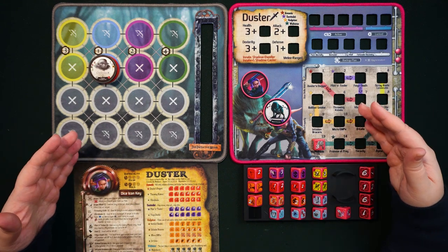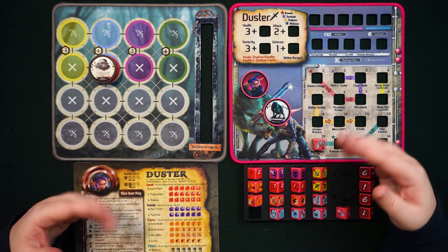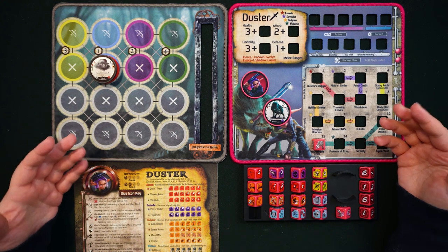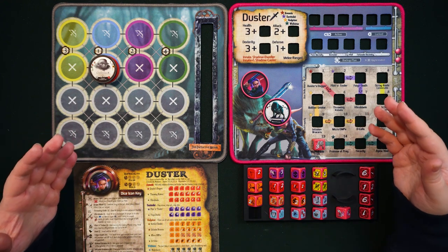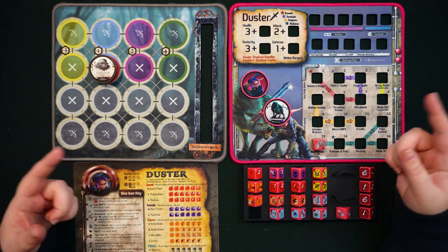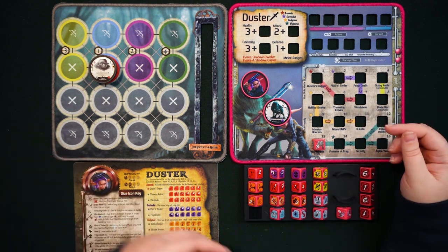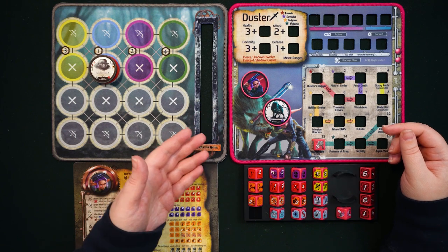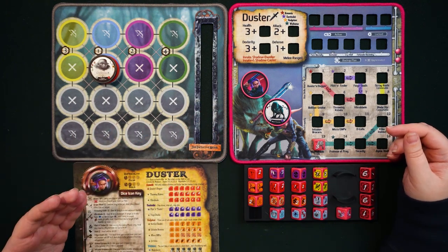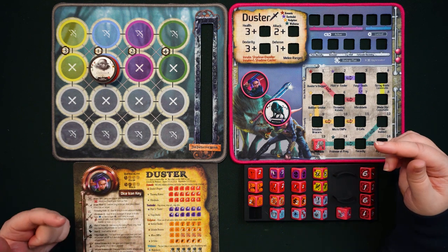Nightshade is even able to continue in battle after Duster has been KO'd. However, Nightshade cannot actually win a battle — a Gear Lock has to be conscious at the end of an encounter for it to be considered successful. So if you're playing solo and Duster is knocked out, Nightshade cannot win the encounter for you. Another key thing: Nightshade doesn't automatically come into battle every time — its motivation is to protect Duster, so if Duster enters battle at full HP, Nightshade won't show up immediately.